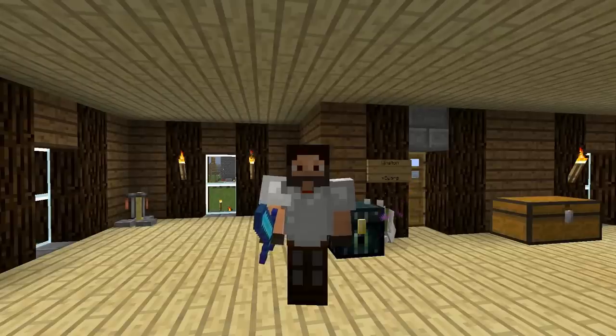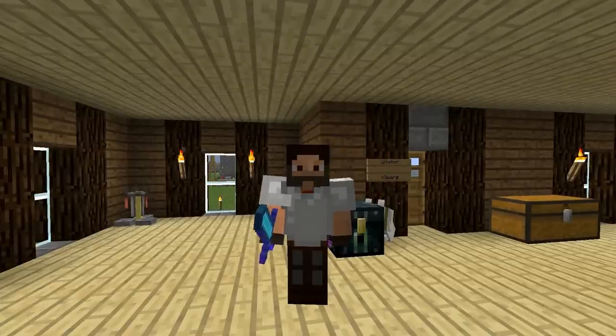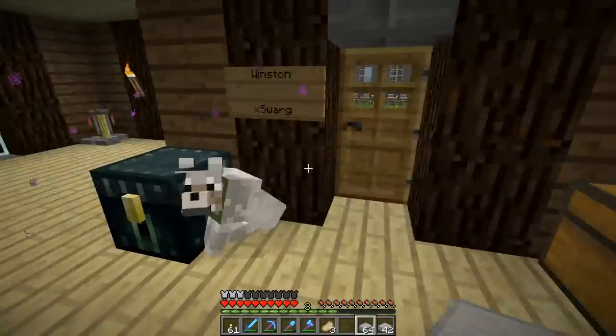Hey guys, I'm Johnny and welcome back to Johnny's Kingdom. This is episode 41 and today we're going to work on some fountains and maybe even a little bit of a park area. Winston's hiding by my ender chest — he's a bit camera shy — but yeah, let's go work on that straight away.